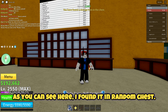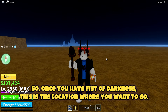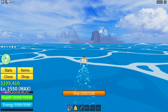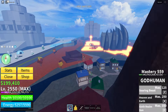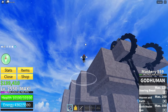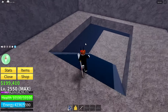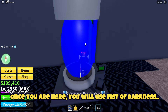As you can see here, I found it in a random chest. So once you have Fist of Darkness, this is the location where you want to go. Once you are here, you will use Fist of Darkness.